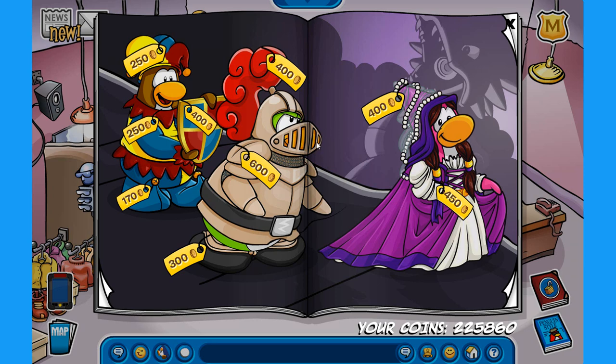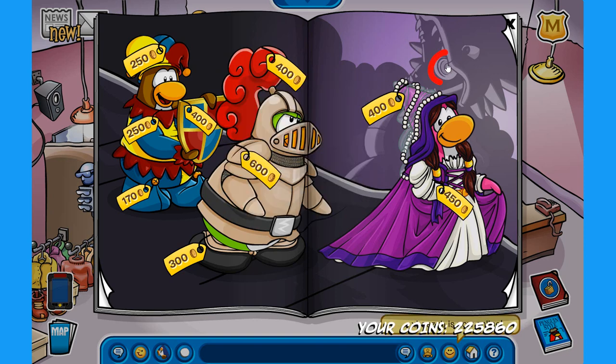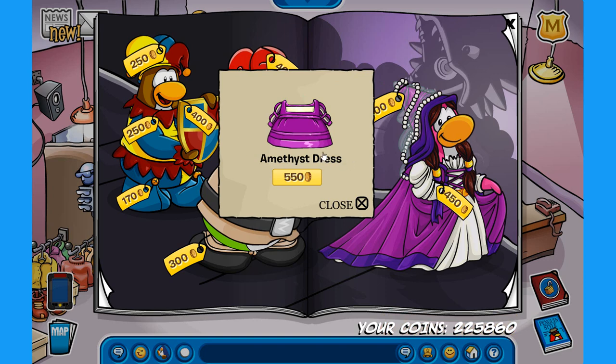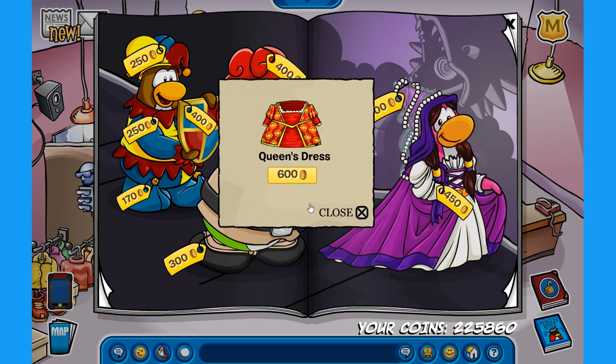There are three more secrets on this page. The first is on the belt of the knight penguin — click that spot to find the Amethyst Hat for 300 coins. The next secret is on the mouth of the hydra in the background — click there to find the Amethyst Dress for 550 coins, giving you the full costume with hat and dress. The third secret is on the damsel — click on its beak to find the Queen's Dress for 600 coins. Very detailed and really cool looking.